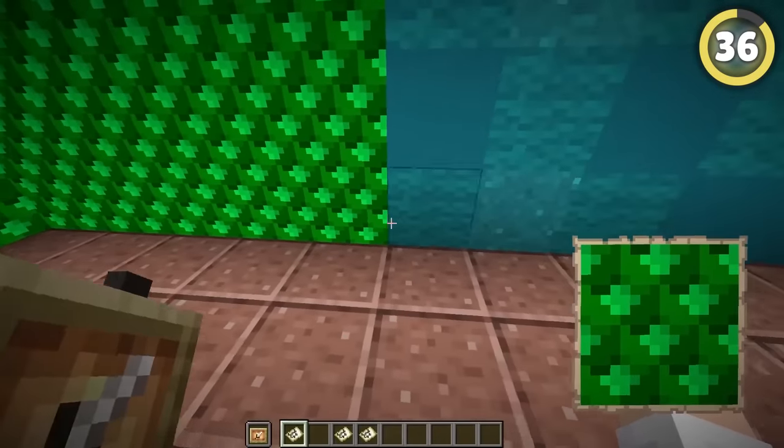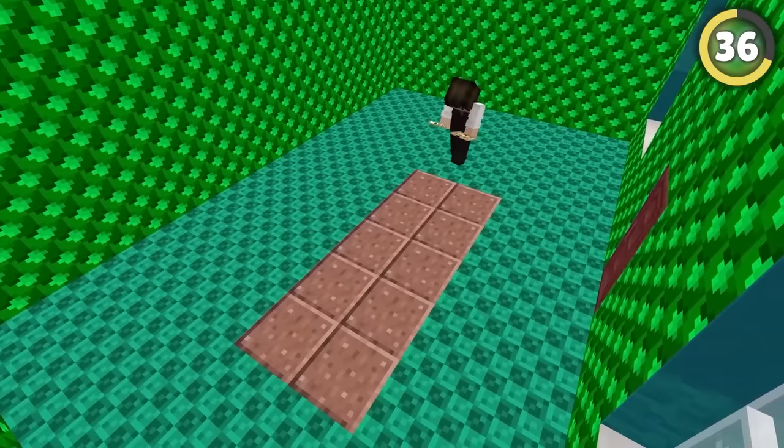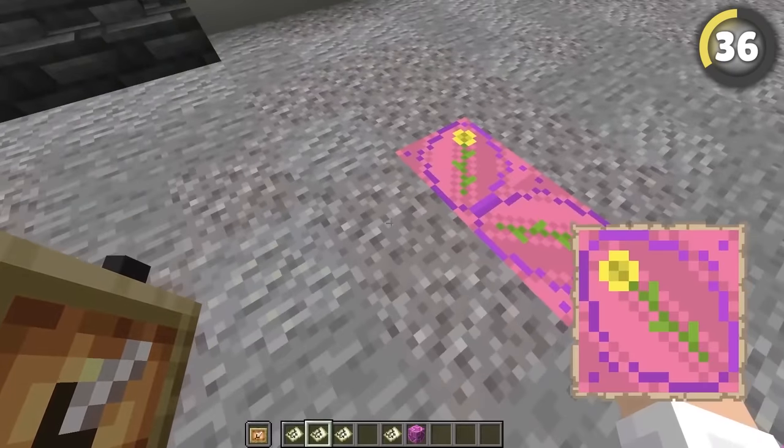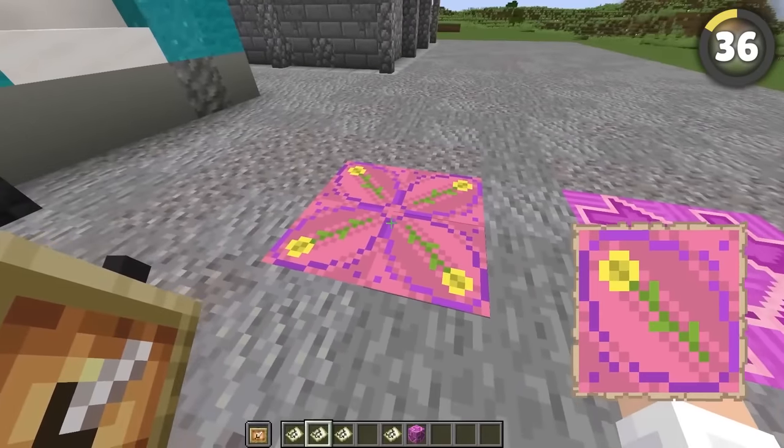You can use a similar trick to make custom wallpaper for your house. Depending on your dedication, you can make custom blocks, simple patterns, or super ornate drawings rivaled only by glazed terracotta.